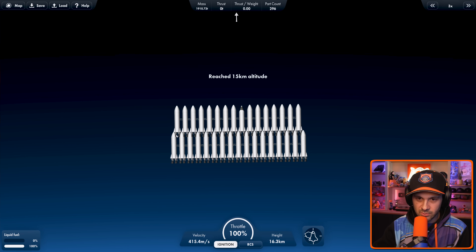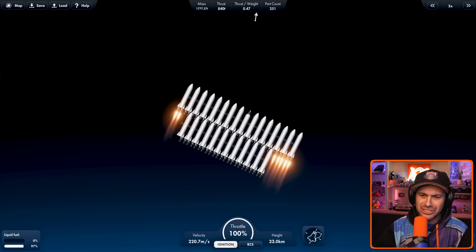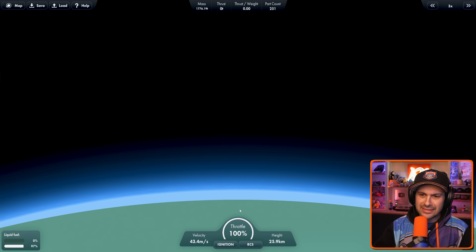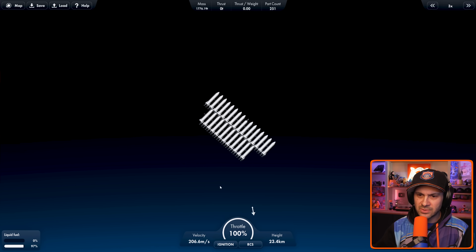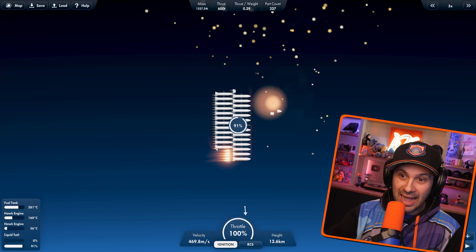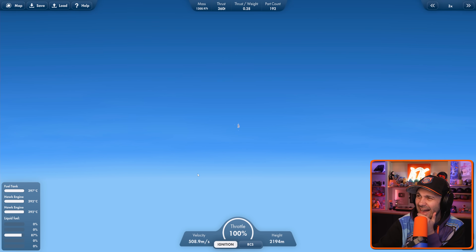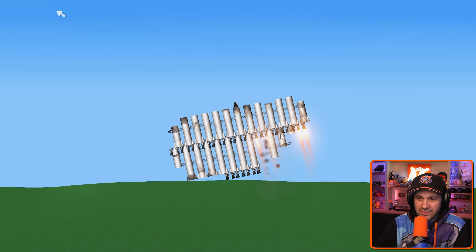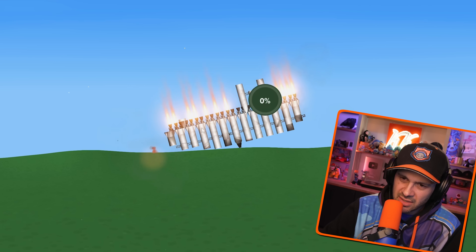This is where things get — no, no, no, no. What are you doing? I didn't turn the ignition off. Now we're just spinning. That's not good. I don't think this is gonna end well. Might as well use up our fuel, right? Woo! We've still got these engines. We can still fire these engines. This is fine, don't even worry about it. This is totally part of our design.